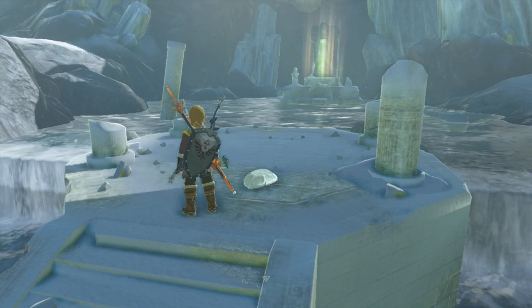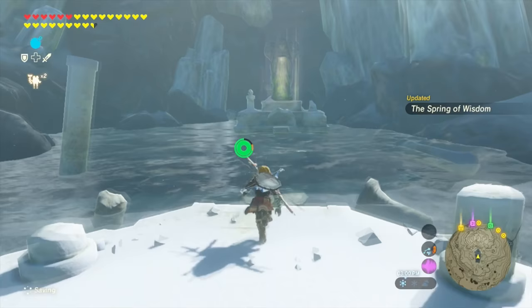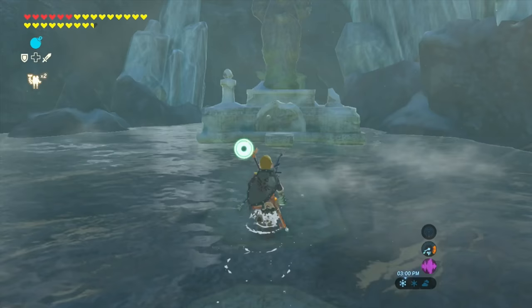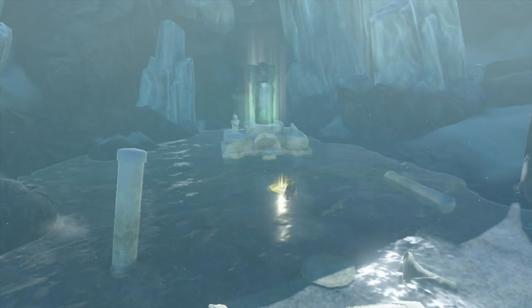All you're going to have to do now is just get inside the water and hold the scale, and then just drop the scale inside the water. The statue will be happy and a shrine will appear.